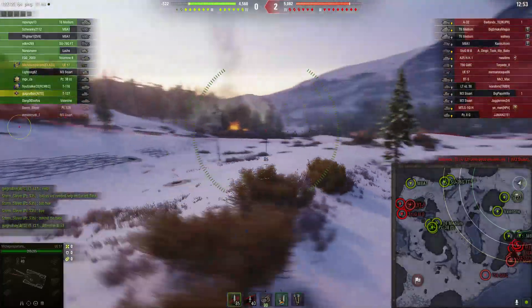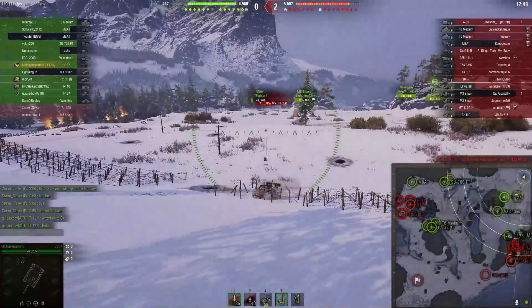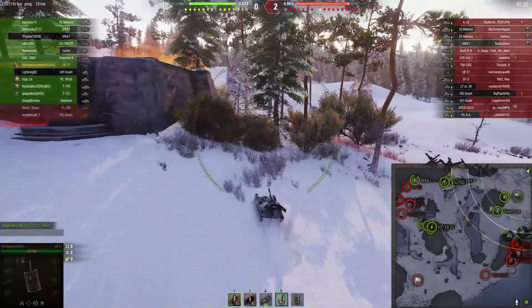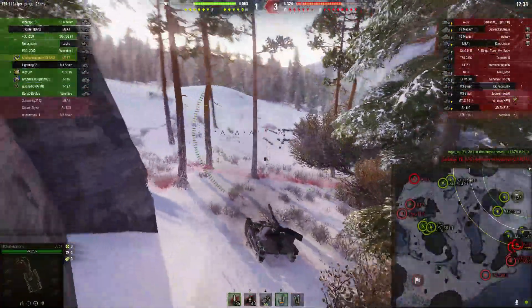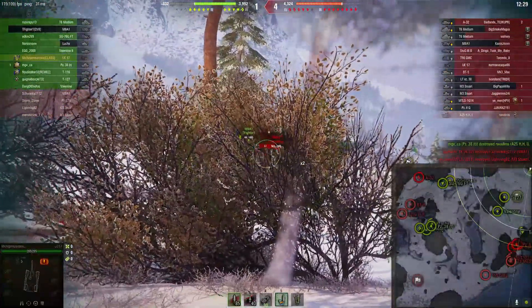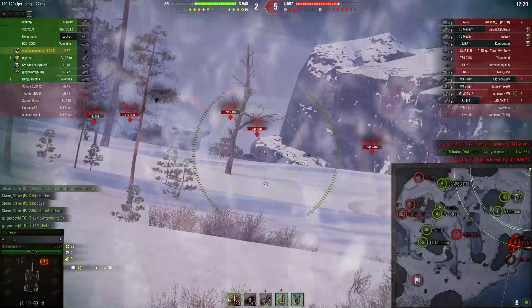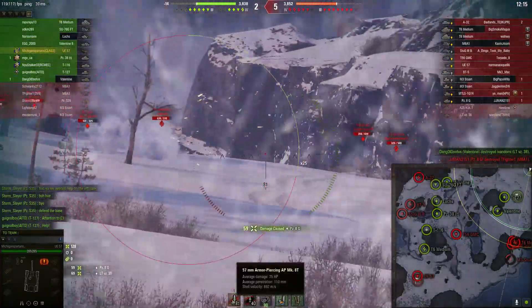We're going to take this UE57 up onto this ridge and demonstrate the raw damage per minute and potential of this gun once you get it going. I'm headed up into the corner of the common TD spot. The enemy tanks are pushing hard up the 9-line. It's a Tier 4 game, so we're on the bottom tier. One thing to note is that the tank doesn't have great left and right traverse, and the shell speed isn't fantastic - it's actually less than 900 meters per second, at 892.